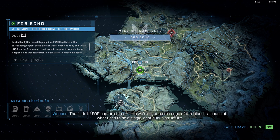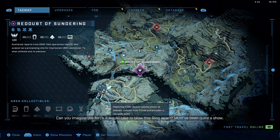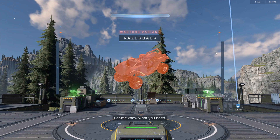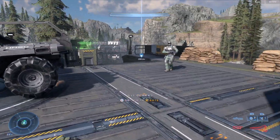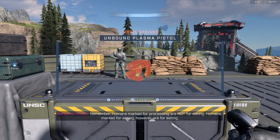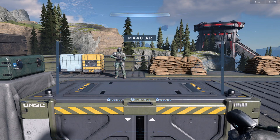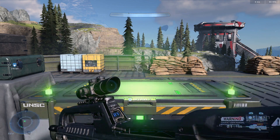Looks like we're right on the edge of the island — a chunk of what used to be a single contiguous structure. Can you imagine the force it would take to blow this ring apart? Must have been quite a show. We've got some troops nearby. Let's go take a look. What can we get for weapons here? We got the shotgun, the sword, the plasma pistol. No BR yet for some reason — I'm not exactly sure how to unlock these, maybe I just have to progress and get more FOBs unlocked.